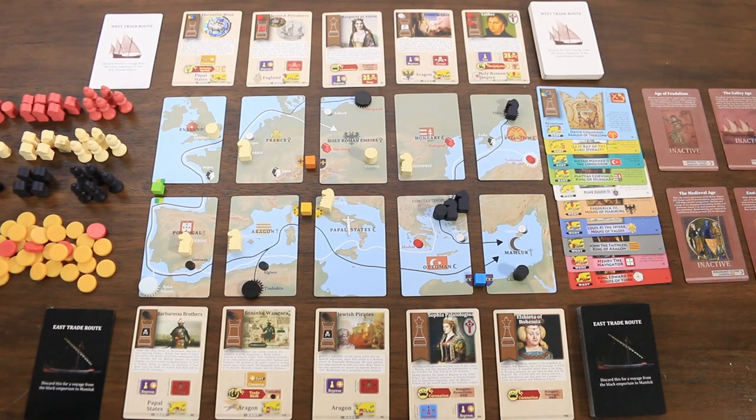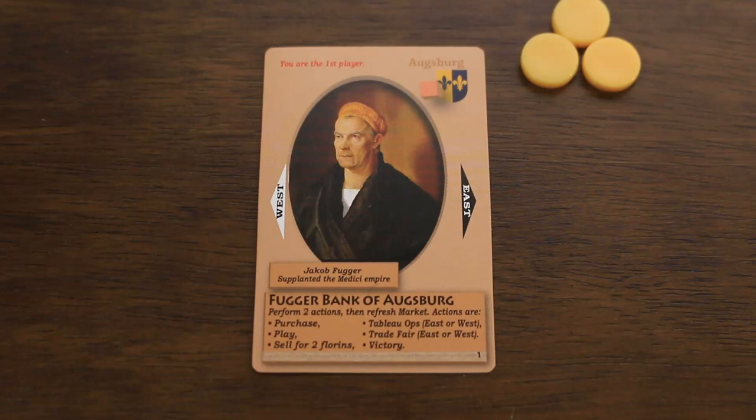Pax Renaissance is a complex game but on the surface it's kind of easy to get into. On their turn a player will take two actions. The market will then be refreshed replacing any purchased cards, and then play will move clockwise to the next player. Play continues until either a victory action is taken or both market decks are emptied. There are six actions a player can take on their turn, with no order required and some allowed to be taken more than once.